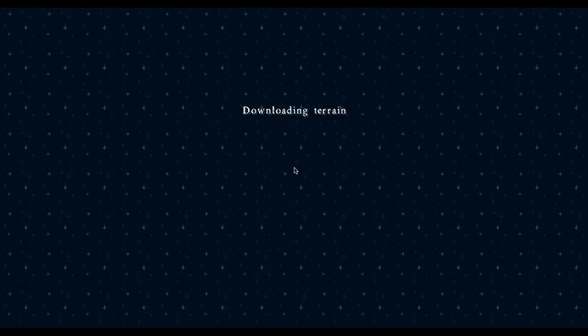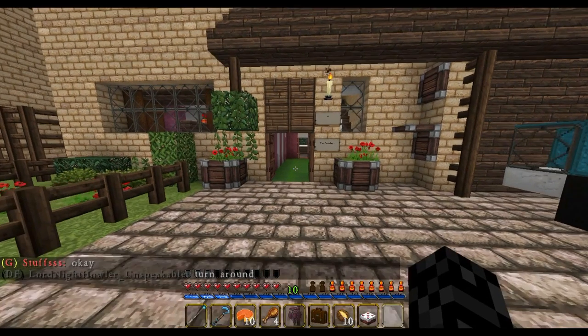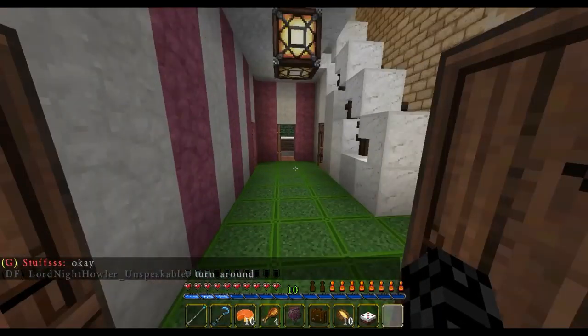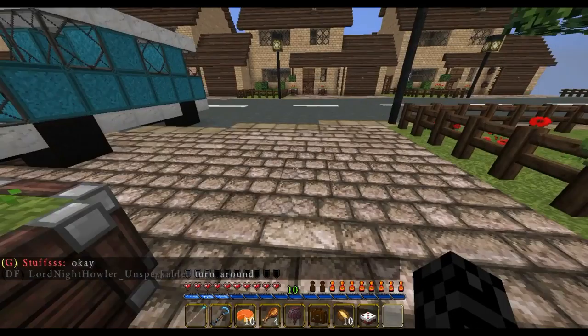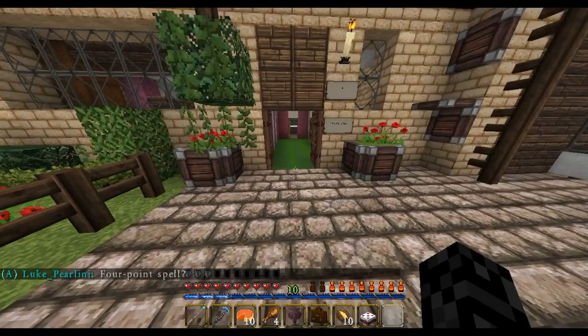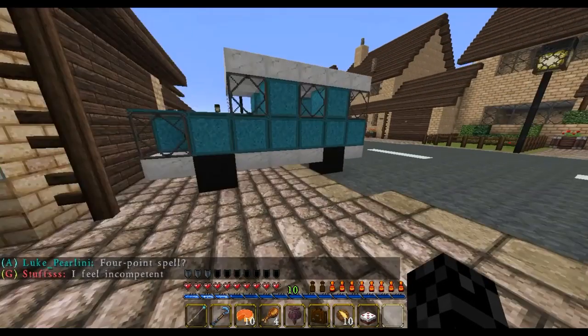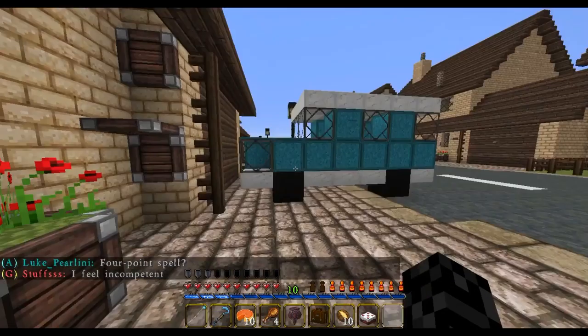We are at the Dursley's house right now. You would spawn in a room — not this room, I can't go there, that's an illegal room. But this room asks whether you want to be a Muggleborn or a half-blood.